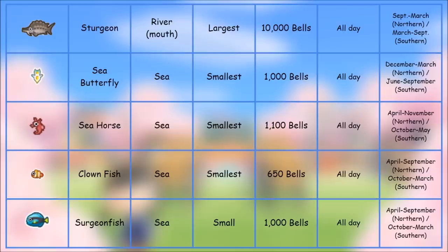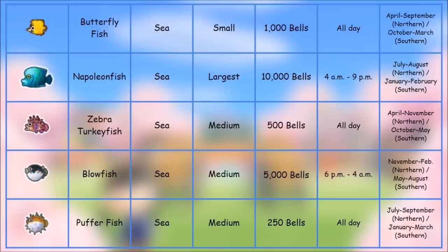Next up is the Sturgeon — note it goes away in March for the northern hemisphere. You catch this in the river mouth, where the river meets the ocean. It has the largest shadow, 10,000 bells, all day long. I've caught a ton of them — just an amazing fish.